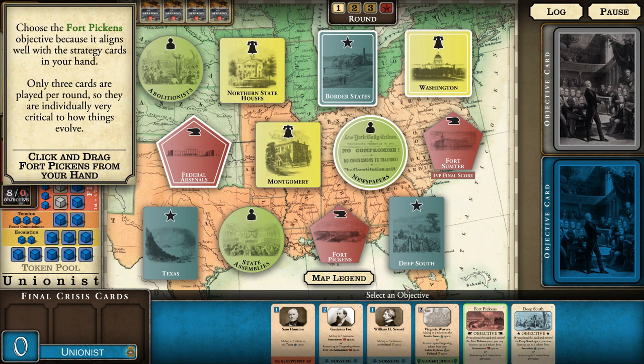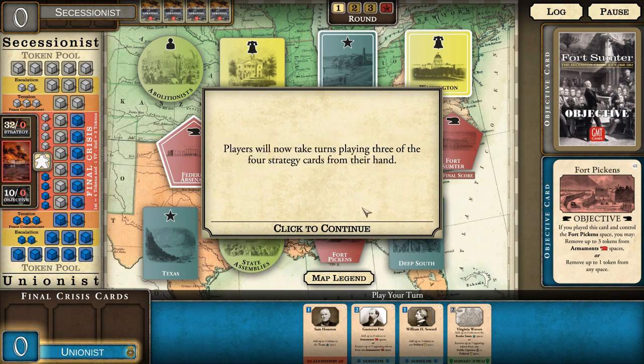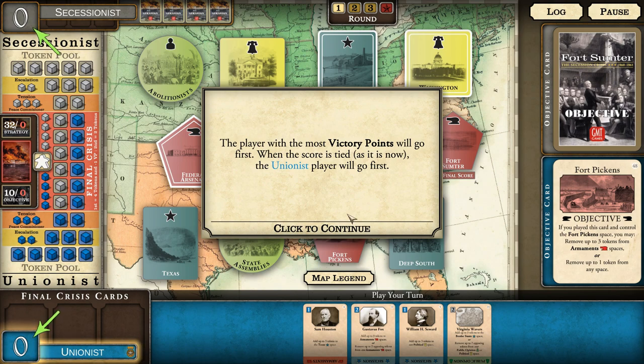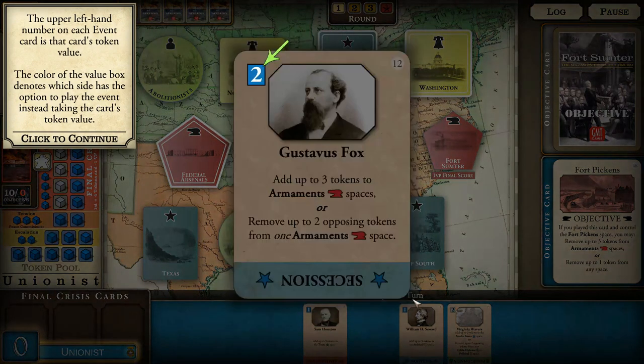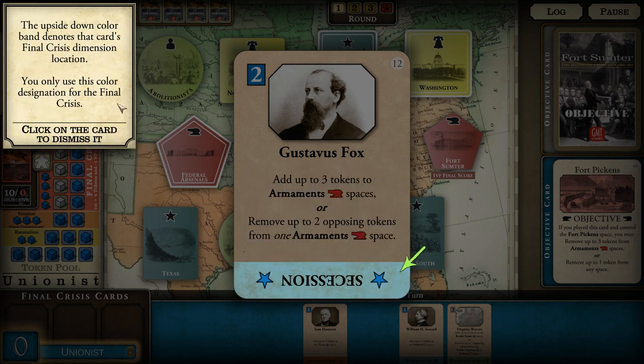We're going to choose Fort Pickens as our objective because it aligns well with the strategy cards in hand. Only three cards are played per round, so they are individually very critical to how things evolve. My opponent has secretly selected one of their two objectives - it will be revealed at the end of the round. We now take turns playing three of the four strategy cards. The upper left number in each event card is that card's token value; the color of the value box denotes which side has the option to play the event. The upside-down color band denotes this card's final crisis dimension location.